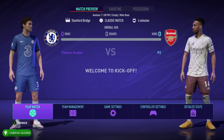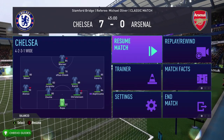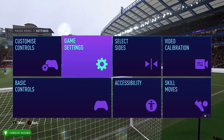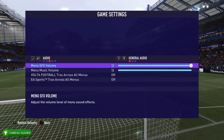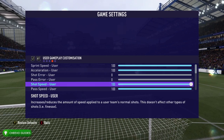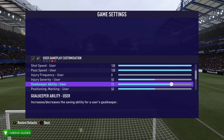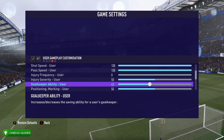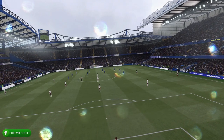I'm going to go ahead and pick Chelsea just because that's my favorite football team. Now when the match begins we want to press start and then go down to settings. We're going to adjust the sliders in our favor. Being that both controllers are controlled by humans, the sliders that apply to us are the user gameplay sliders, so you want to go to goalkeeper and put that all the way down to zero.